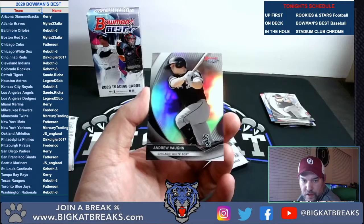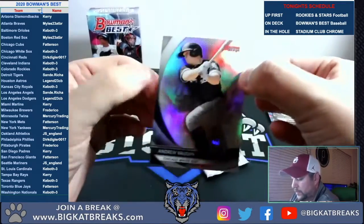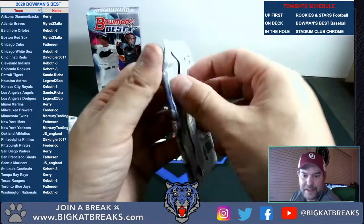Last card of this pack — refractor Andrew Vaughn for the White Sox. Last pack in this mini box.